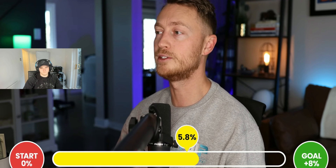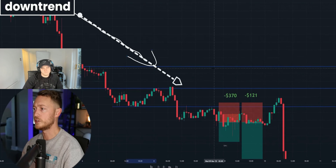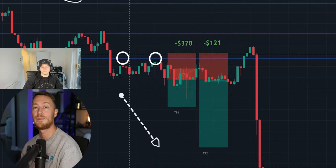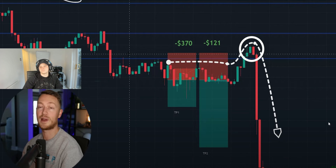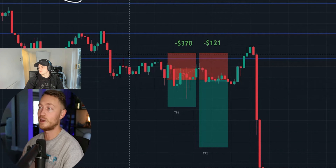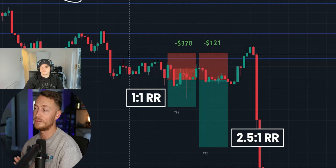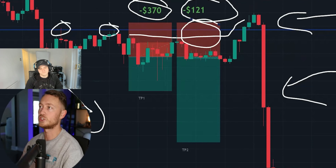The next trade had good setup — clear downward momentum, multiple touches on resistance — but a liquidity grab above his stop loss took him out before the market pushed down as expected. He lost $370 on the first and $120 on the second. Pat reflects he should have given his stop loss a bit more room to allow the trade to breathe.